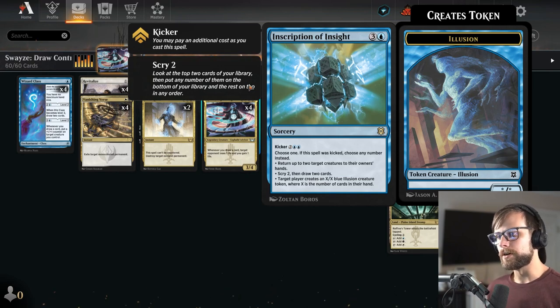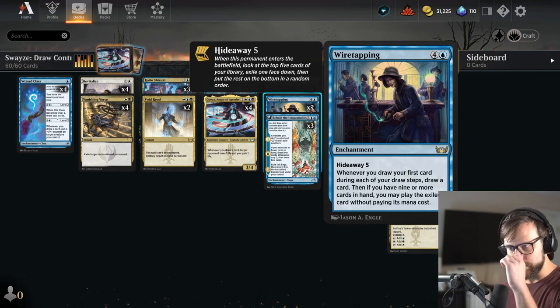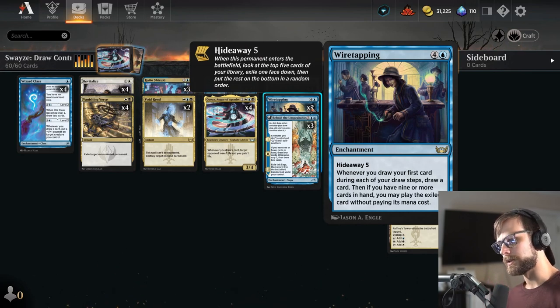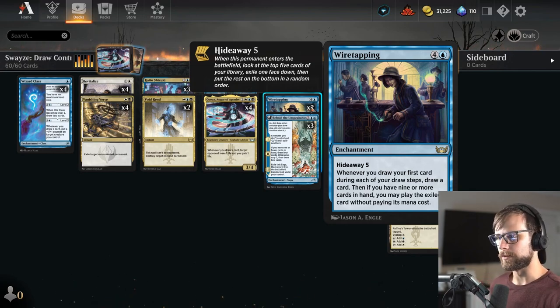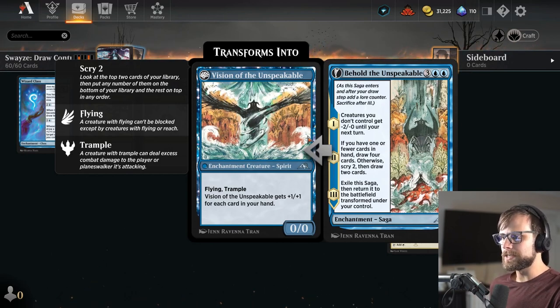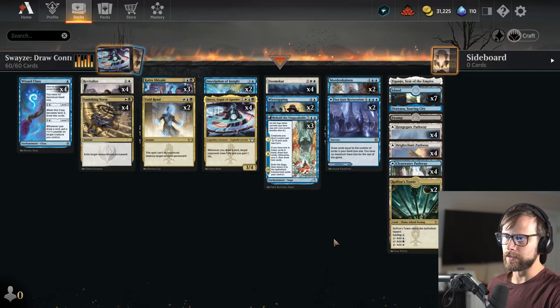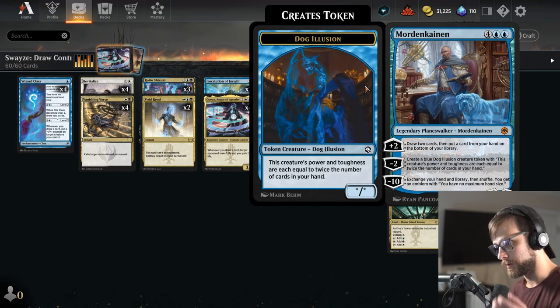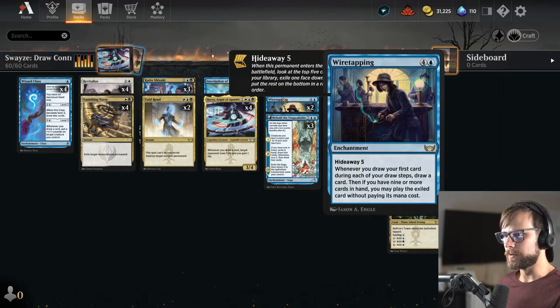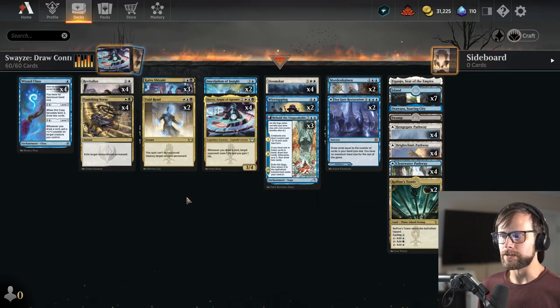Inscription of Insight is just a really good catch-all — we do have to remember this is sorcery speed, I often forget that. We do have Wiretapping, which is the Hideaway enchantment from Streets of New Capenna: whenever you draw your first card during each of your draw steps, draw an actual extra card, and if you have nine or more cards in your hand, you can play the exiled card. We've got Behold the Unspeakable, which really takes advantage of having extra cards in hand. We also have Seagate Restoration, and Mordecai is in here as our Planeswalker of choice. The rest of the deck is basically removal: four Doomscars, two Voidrend, and four Vanishing Verse — a very heavy removal package, but certainly good for the deck.